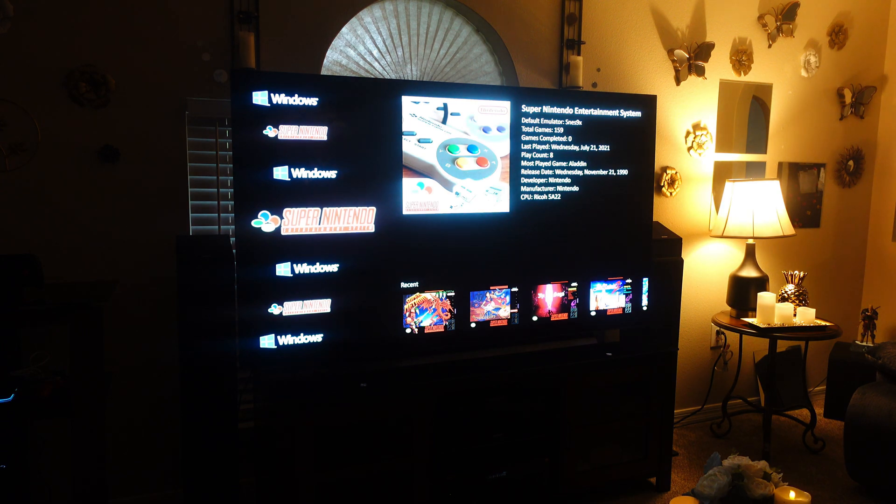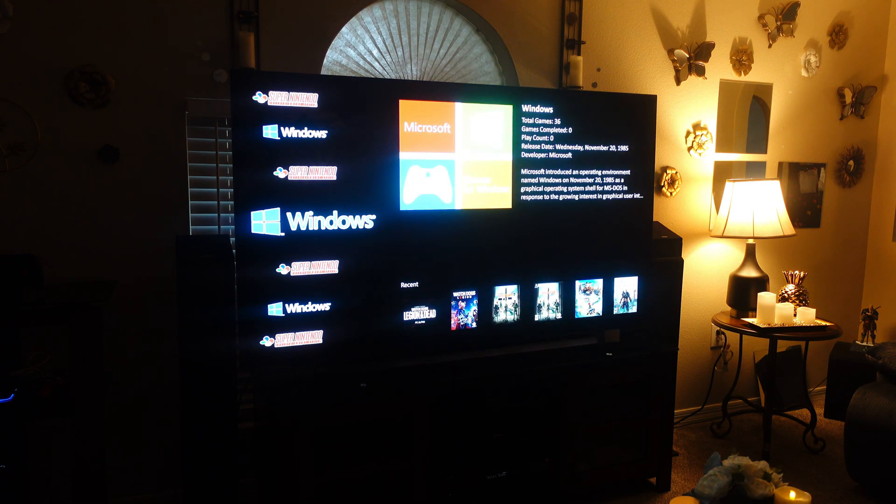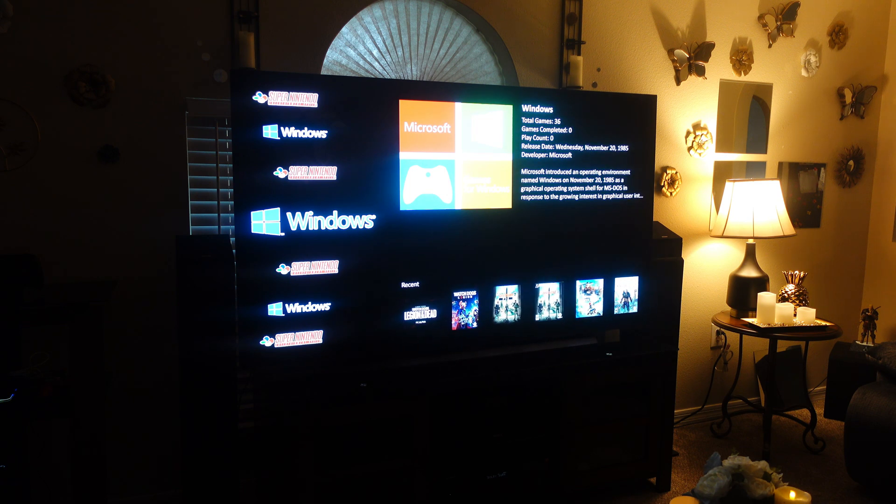Let me introduce you guys to LaunchBox. This is one of the best PC front ends that you can have. I'm not going to make this an in-depth tutorial — there are far greater people on YouTube that I will link in the description who can explain how to get this set up. But this is essentially what you have with a console. Consoles have a custom front end. The Xbox Series X uses Windows 10 — a custom variation designed to look a specific way. Same with PlayStation 5: you turn it on, it looks beautiful, the graphics are great, and it showcases all your titles. Well, this is what you can do for PC.